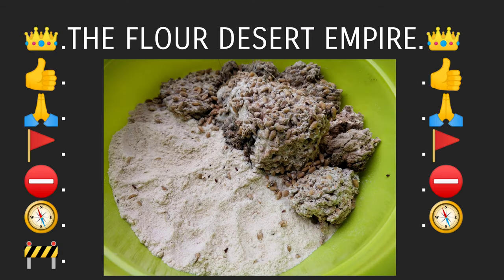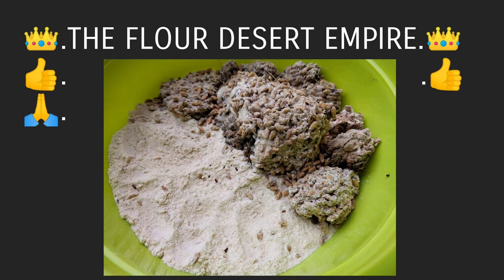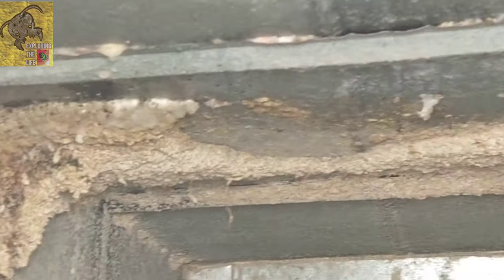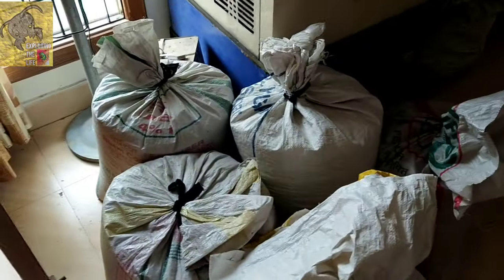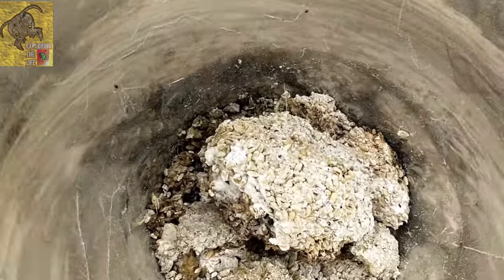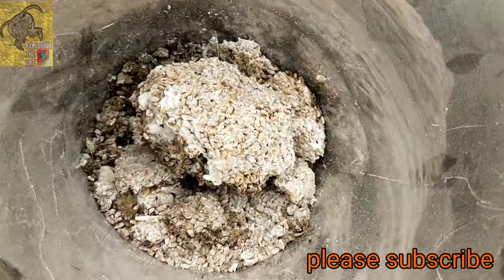Hello guys, welcome back to Exploring the Life. Today you're going to see a red flour beetle desert empire. We saw our wheat storage trunk, which was full of solid structures of wheat and fungus. We packed all our crop and as a result I got these solid seed structures, so I decided to make something from this.